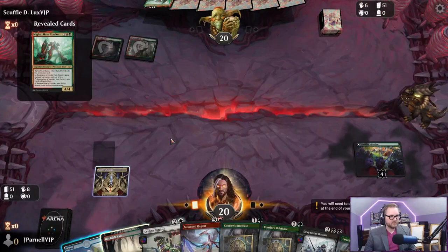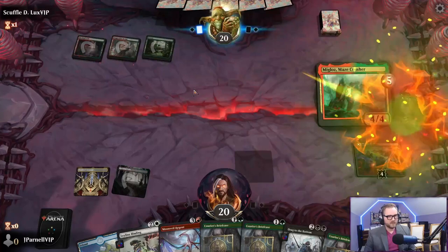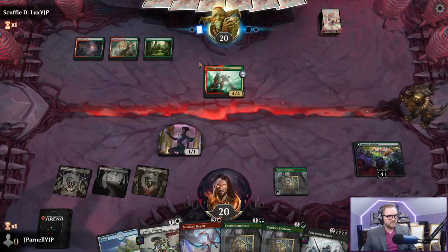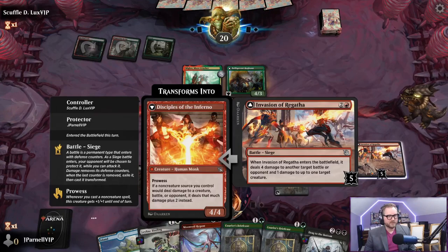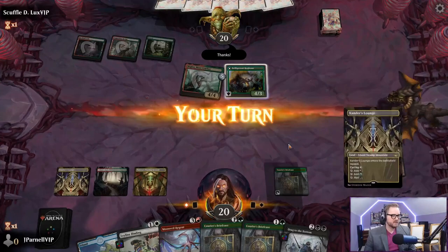They're going to be a little aggressive. Migloz. Zyxtor's Proving Ground. Courier's Briefcase - make a little friend here, this costs two. Move a counter, give it menace - deals four to a battle and one. That was really good. Another target battle or opponent - nice. Actually, genuinely nice - not even saying that ironically.